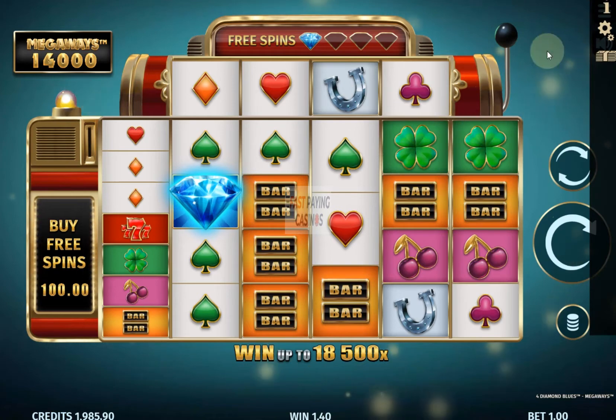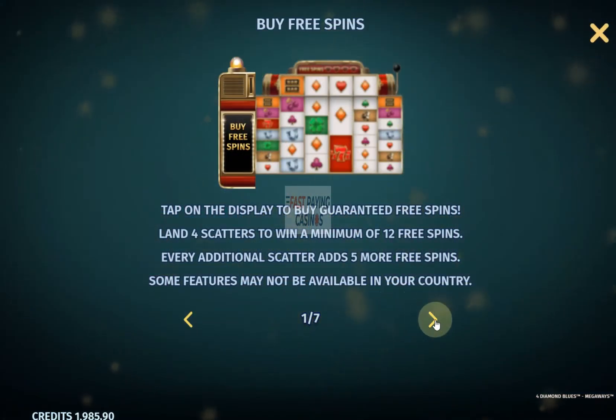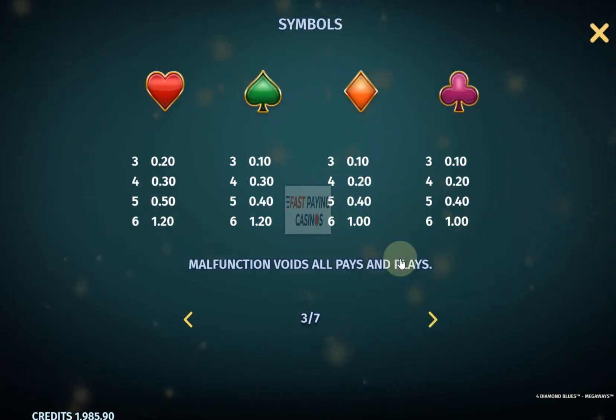Going to the Pays with Symbol — the symbol pays are slightly different from Bonanza because you've got 60x for the top pay of 7 instead of 50, 7.5 for 2, 2 and 2 instead of 2, 2 and 150, and 1.5x for 6 of a kind of the bell or the horseshoe because they're retro symbols, and the card suits from 1.2 down to 1x. So the pays are slightly more volatile there compared to Bonanza.